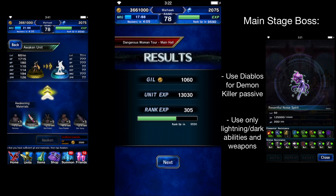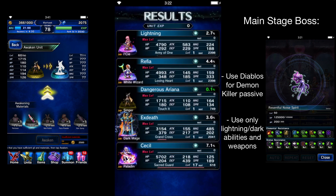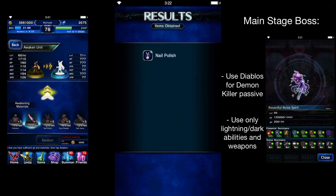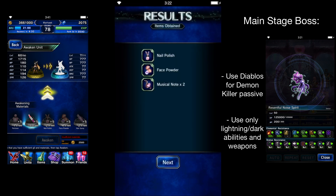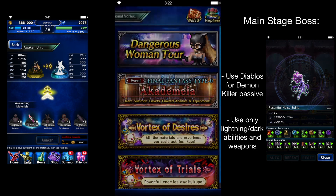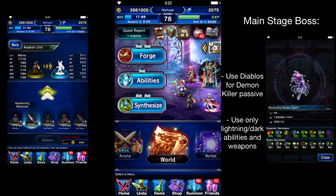Ring XP, unit XP — nothing great, pretty much normal there. And we got our Metal Gigantor each time. Here's some random nail polish, face powder, musical note. It's a farming event — it's not too terribly bad, but you will need to farm it over and over again until you have everything to awaken her.